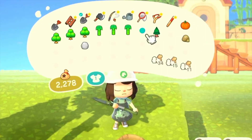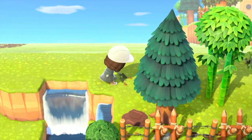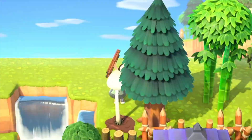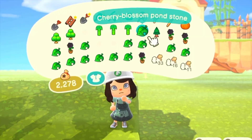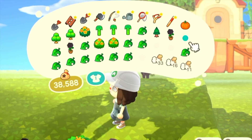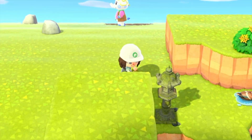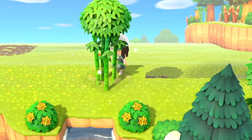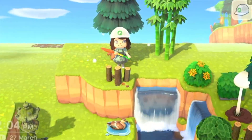We'll see if I come out with something I actually like today. I'm also struggling because my resident services is very very close to my airport — it's kind of diagonal from it and it's really annoying because there's not a lot of room. So I'm only half doing resident services today, because I have this idea for my entrance that I just haven't done yet.